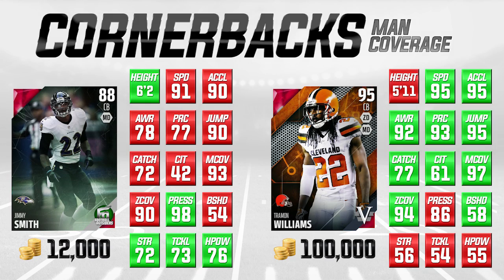The next one I want to talk about is another man coverage corner. On the left side of your screen we've got Jimmy Smith, Football Outsiders — this is from earlier in the season — and we're comparing him to Tremont Williams, who is 95 overall. This is a seasoned veteran item. Tremont Williams is going for 100,000 coins at 95 overall, and Jimmy Smith is only going for 12,000 coins at 88 overall. There are definitely areas where Tremont Williams is way better: he's got 95 speed and 95 acceleration, which is way better. Jimmy Smith is a little bit slow with 91 speed and 90 acceleration, and he's also lower in both man coverage and zone coverage by a few attribute points.